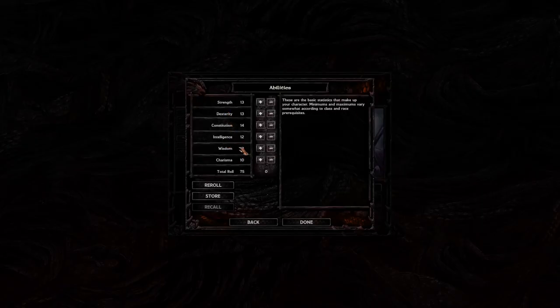Now we go into abilities, where people tend to spend the vast majority of their time on character creation, re-rolling and storing high rolls. Pay attention to the bottom total roll. Spend at least 5 to 10 minutes rolling, aiming for around 85. That's kind of hard to hit, but anything in the 82 to 86 range will be pretty solid.